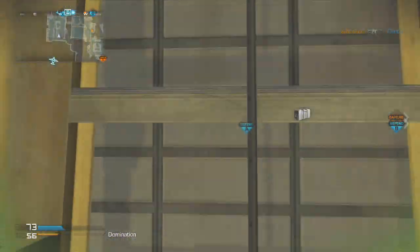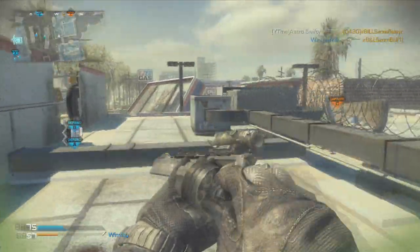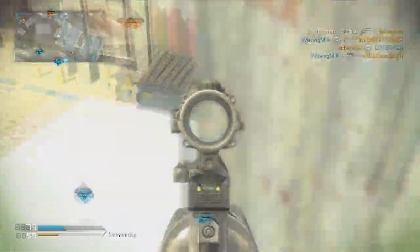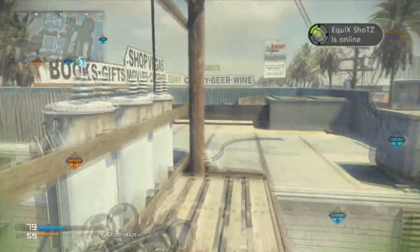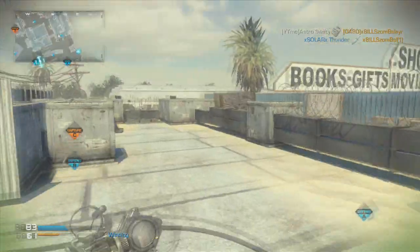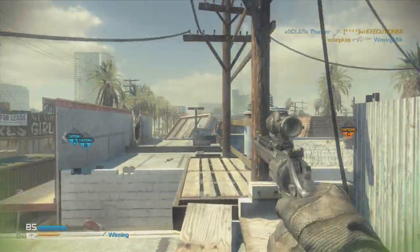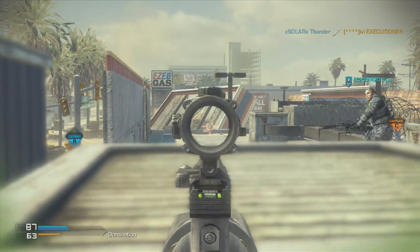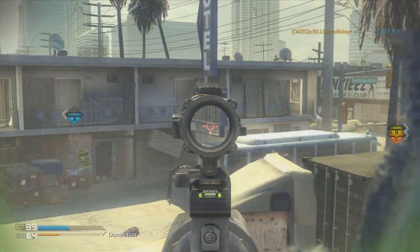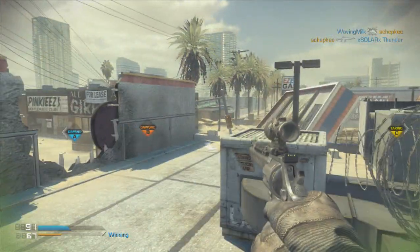For perks, I recommend Quick Draw because since it's hardcore you want to ADS right away - it takes only one shot to kill and this gun takes a lot of accuracy, so you have more time to aim. Scavenger is important because if you're going for a chem you're going to need a lot of bullets since you might miss a lot. Amplify so you can hear people's footsteps easier. And Wiretap - in case you don't know, it allows you to use the enemy team's satcoms as yours, so two satcoms count for yourself instead of one.